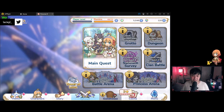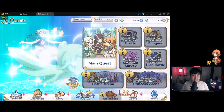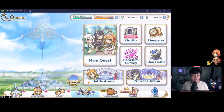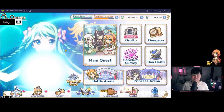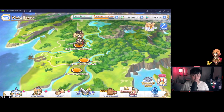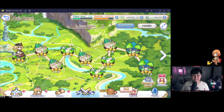A lot of the content is locked behind different stages, so let me switch to my main account. Welcome to the main menu with everything available. Starting with the Main Quest — this is essentially your story mode. You finish stage 1-1, move to 1-2, finish that, go to 1-3, all the way to the end. The last stage of a particular world will typically feature a boss.